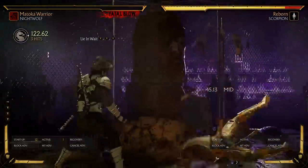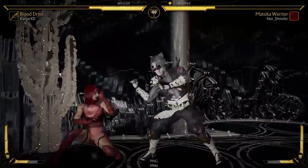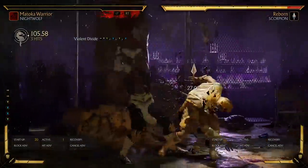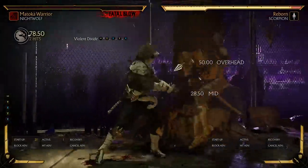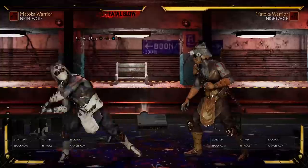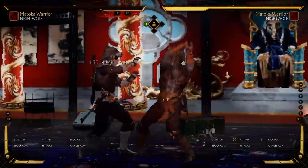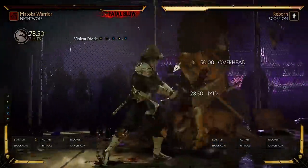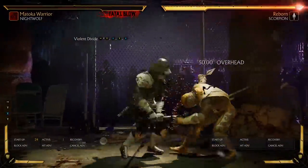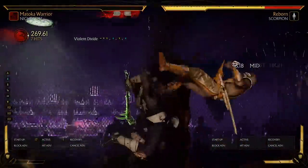Next up is Lion Wait, performed with 2-2-2. This string is straight up not useful — it's two frames slower than Axe Blast and the final hit can't be special canceled. Just use Axe Blast. Violent Divide is Nightwolf's overhead string, done using Forward-2-1, then Q-Up 1-2. However, you should only use the last part of this string if you see a hit. If your opponent blocks, instead use 4 as the last hit — this will keep you safe on block, whereas 1-2 can and will be punished. When starting a combo with this full string, be sure to special cancel into Rising Tomahawk on the second-to-last hit. If you don't time this right, the final hit will knock your opponent to the ground. You can also special cancel the second hit if that makes it easier, but you'll be missing out on some damage.